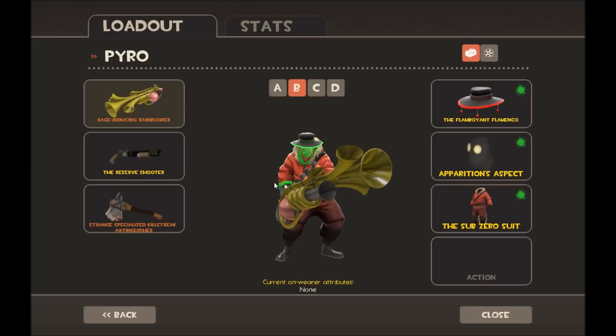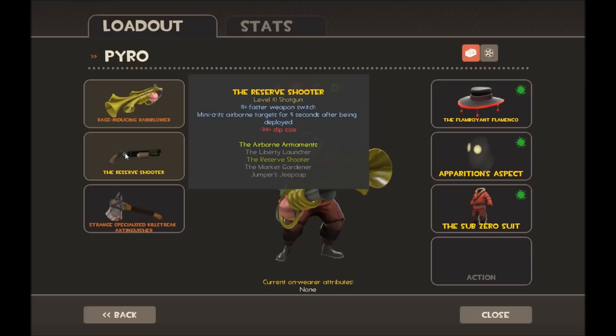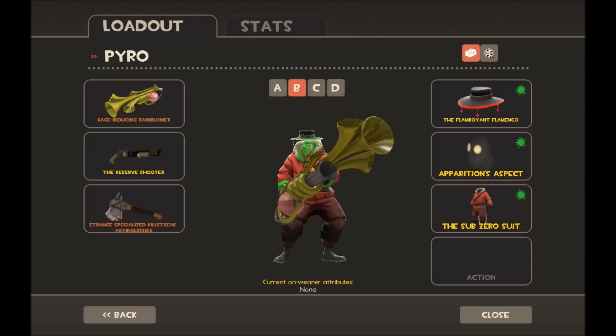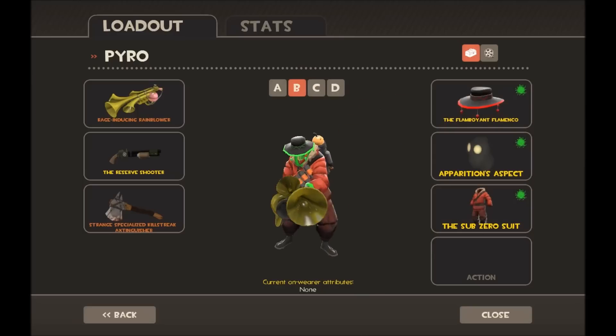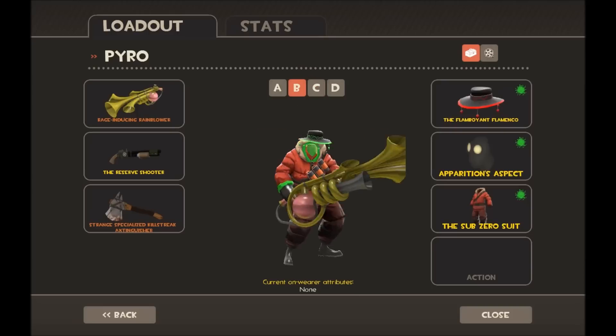For Pyro loadout B I have the Rain Blower, and then the Reserve Shooter which does the same job as the Flare Gun except they need to be in the air — so if you airblast them back and shoot them they take more damage. Then the Extinguisher for the same job as before. I have the green Flamboyant Flamenco, the green Operation Overlord, and the green Subzero Suit, so it's very green.